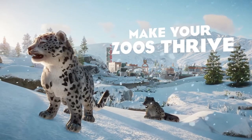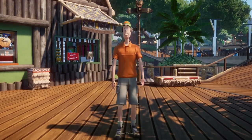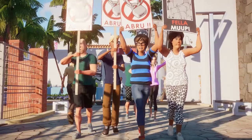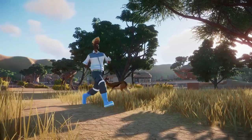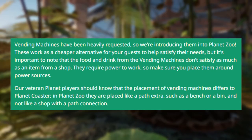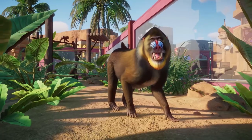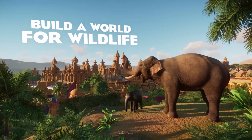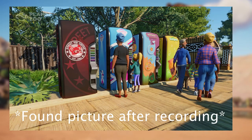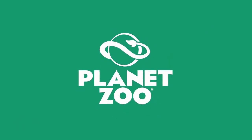This next thing may just be the best and funniest of this whole entire pack: Planet Zoo is getting vending machines. I know Planet Coaster had them and people were wanting Planet Zoo to have them, and we're finally getting them. It is realistic — I do see vending machines a lot in zoos. Vending machines have been heavily requested, so Frontier are introducing them to Planet Zoo. They work as a cheaper alternative for guests to satisfy their needs, but the food and drink from vending machines don't satisfy as much as an item from a shop. They require power to work, so make sure you place them near your power sources. I was not expecting this in the update — that's awesome.